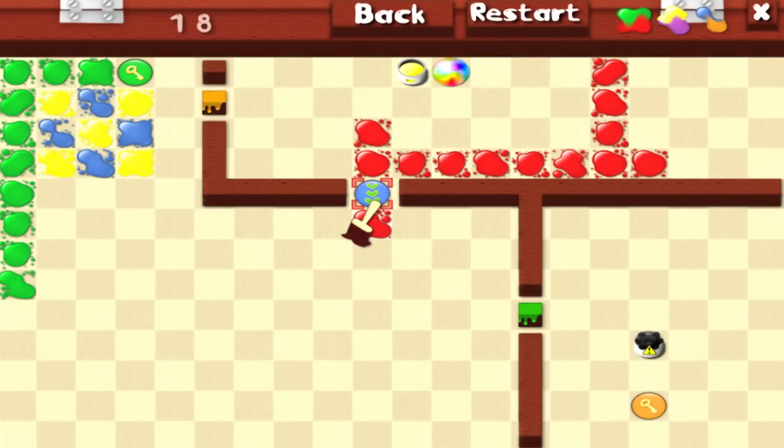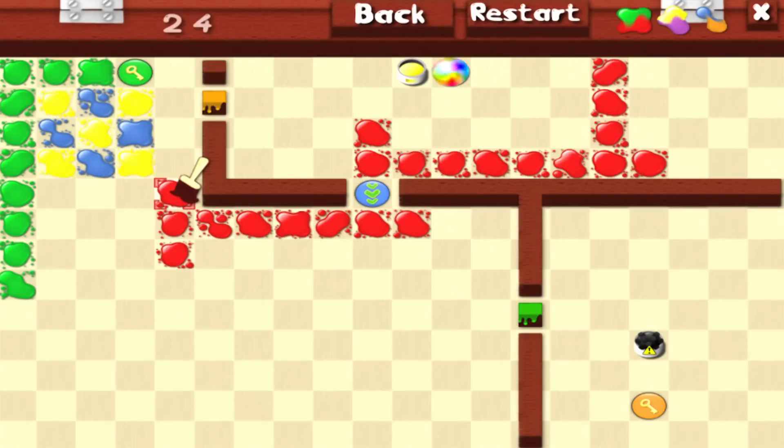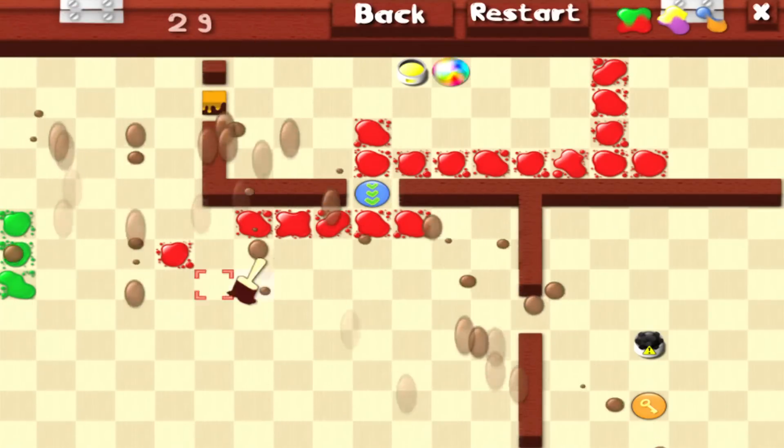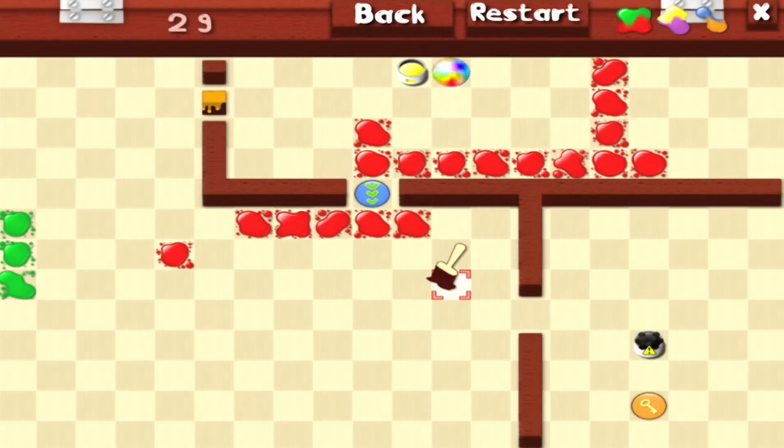But add the third primary color in there, and you get brown. And then brown... explodes. And yes, because this game is apparently designed for eight-year-olds, this brown explosion comes with rather gastric sound effects. It also comes with a blast radius, as the color brown nukes a chunk off the board.